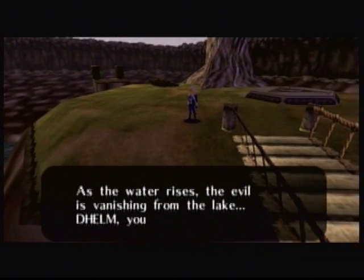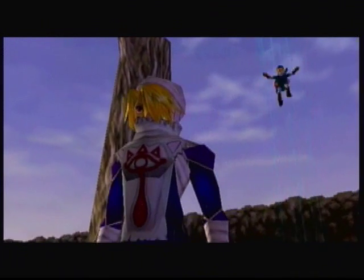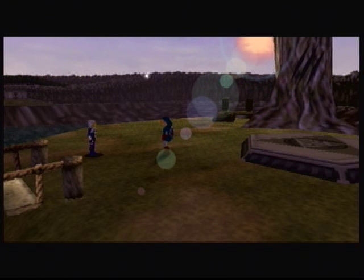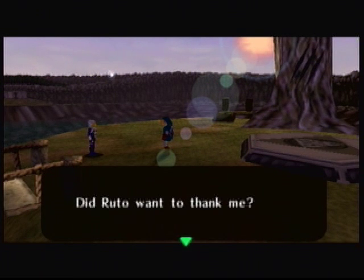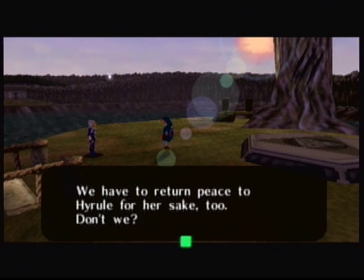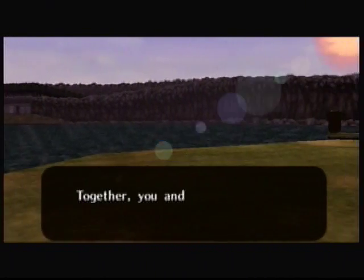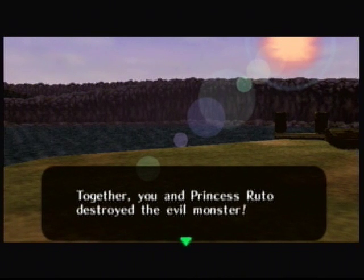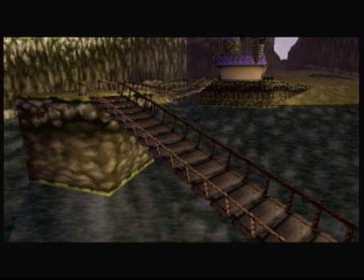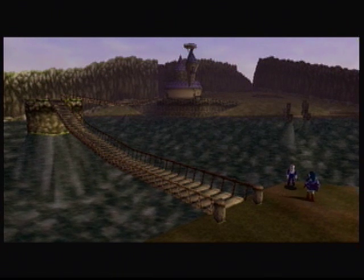As the water rises, the evil is vanishing from the lake. D-Helm, you did it. Hey, Ruto says thanks. Did Ruto want to thank me? Yeah. I see. We have to return peace to Hyrule for her sake too, don't we? Look at that, D-Helm. Together, you and Princess Ruto destroyed the evil monster. Once again the lake is filled with pure water. All is as it was here. Yeah, it looks pretty nice. I did a great job.